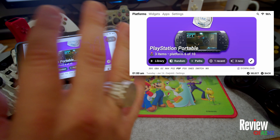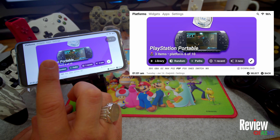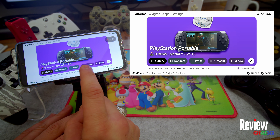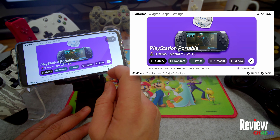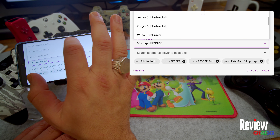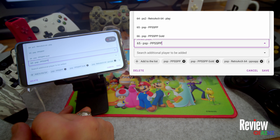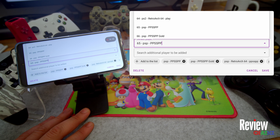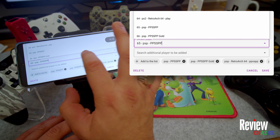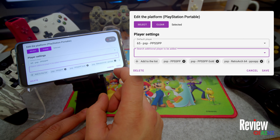I'll tell you where to get ROMs at the end of the video. Now, to select your emulator: press the settings icon, scroll down to 'Player Setting', and you'll see all the different emulators available for each console. For PSP, for example, I chose PPSSPP. You can try different emulators to see which works best for your specific Android smartphone. Once you've selected your emulator, press Save and that's it.